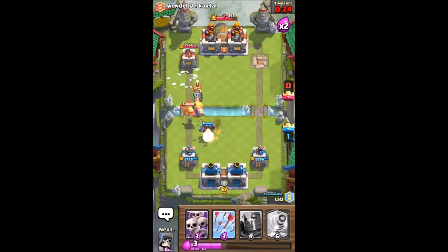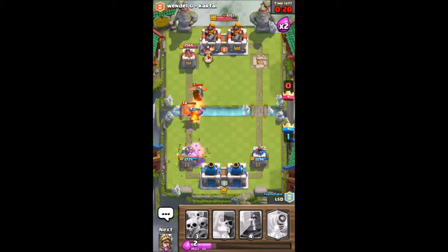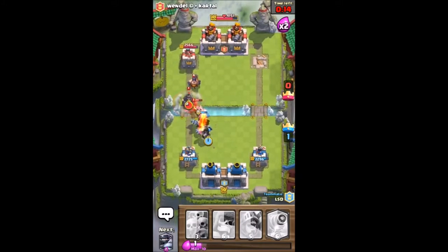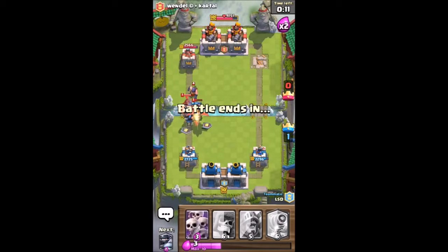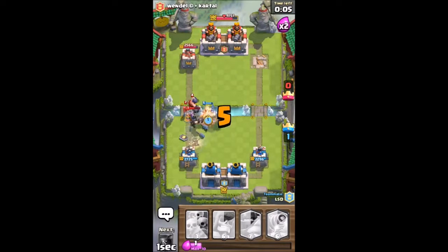Maybe Pika here to stop them. We'll throw arrows here so that guy kills that. We'll throw Dark Prince here to keep that guy from getting that crown. Throw Prince here.